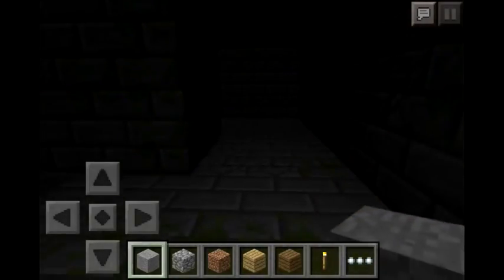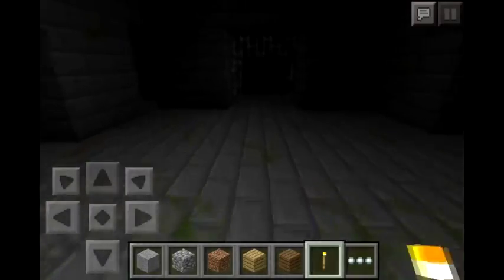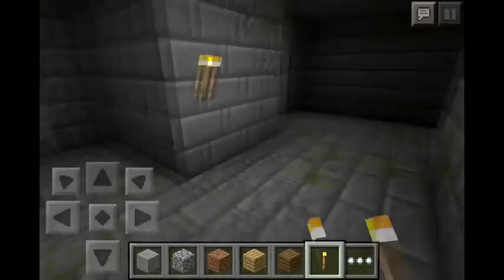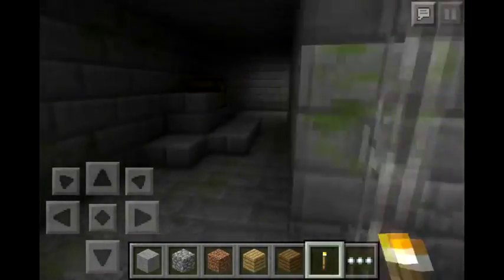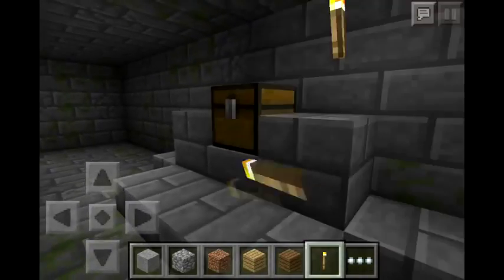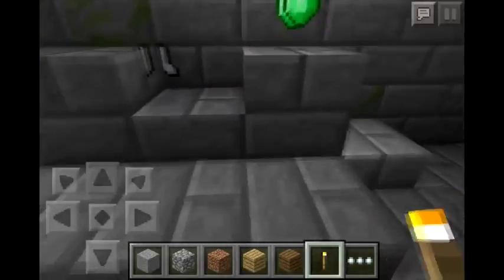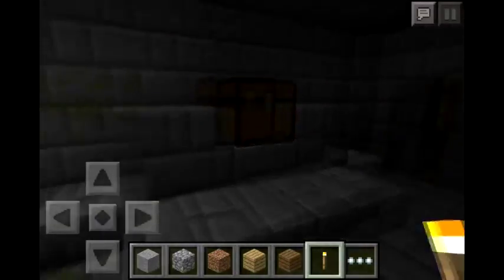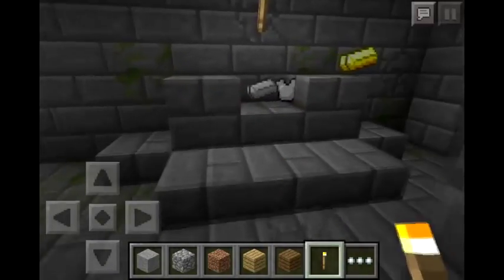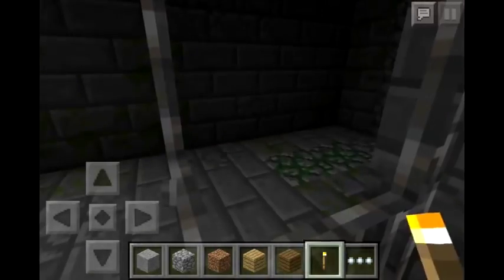If we see anything like a chest or anything, hopefully you will find the chest, the end portal, and everything — it has got everything, just a matter of time looking. There is a chest — we're going to break it and see what's in it. Oh my goodness, that is some good loot — two emeralds and some iron boots! That's really good. Here is another chest — two gold, two iron, and an iron chestplate. This is amazing guys, this is an amazing seed. You guys should definitely check it out. Hope you guys enjoyed this video — I'll see you guys later.